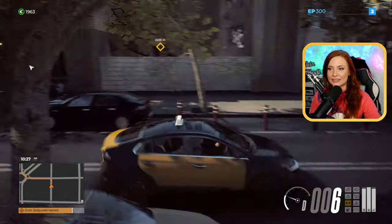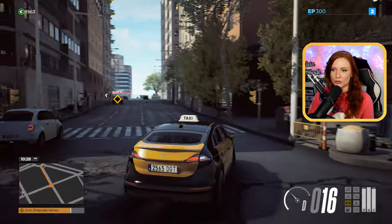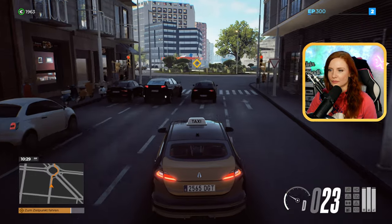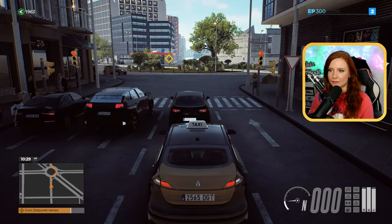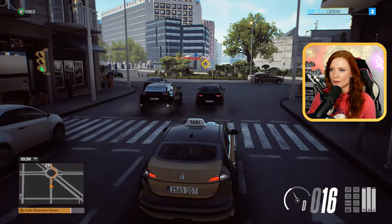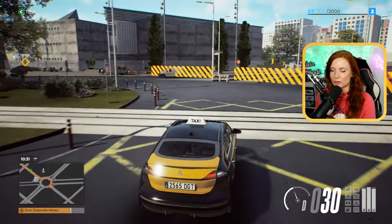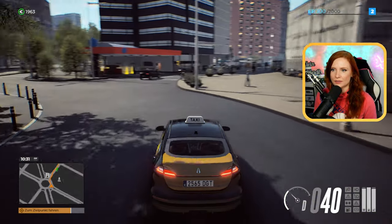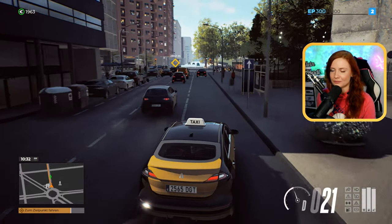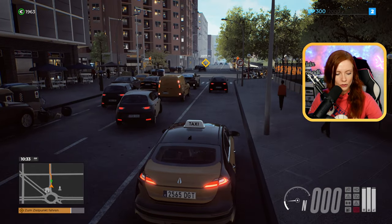Da ist uns ganz offensichtlich jemand hinten reingefahren. Da hat unser Auto auch ein bisschen was abbekommen – das ist natürlich nicht so schön. Wir haben noch ein ganzes Stückchen vor uns. Hier sind wir jetzt mal frech und drängen uns mal einfach vor. Hier wollen wir raus. Wir können hier natürlich auch tanken, genauso in eine Waschanlage fahren.